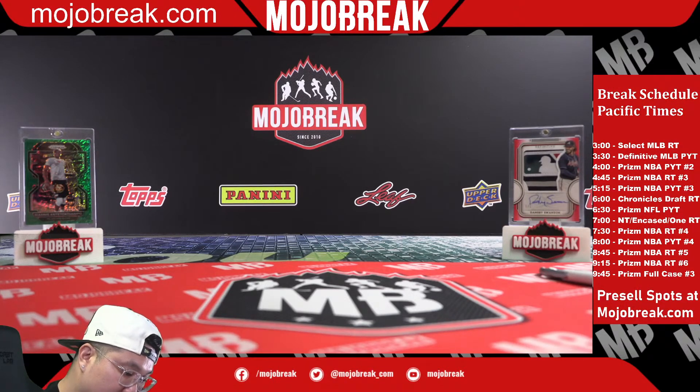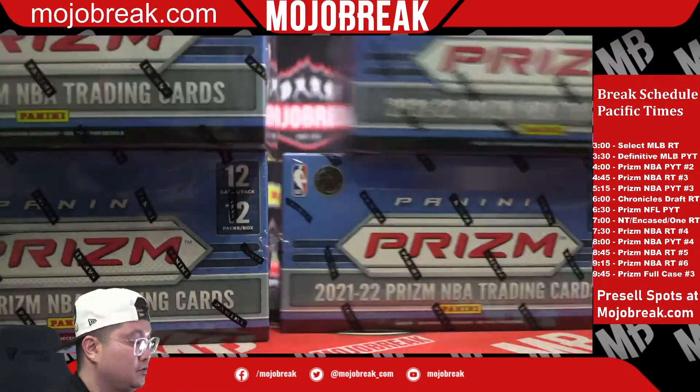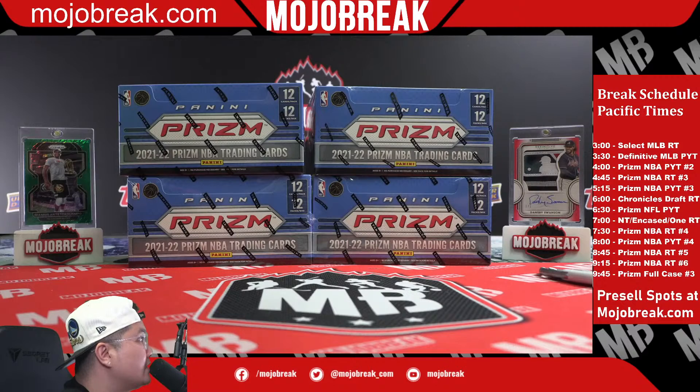Let's fill up Prism Basketball PYT number four coming up next. Prism PYT number four, pick your team number four — we still have the Cavaliers, Mavericks, Nuggets, Suns, and Wizards available, the last five teams in PYT four. Random teams number five of Prism is ready to go at 8:45, still about 20 minutes away.